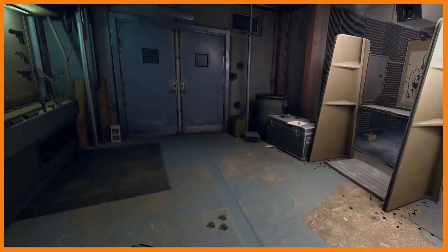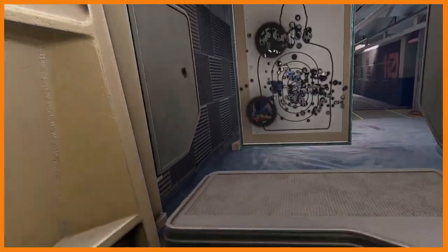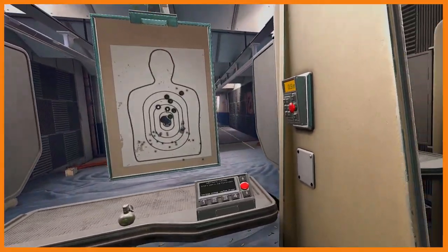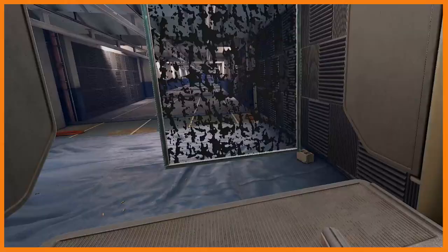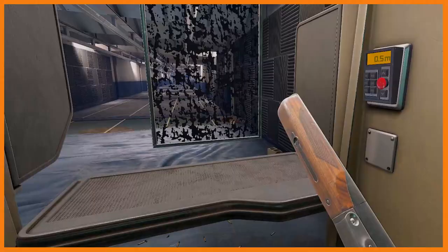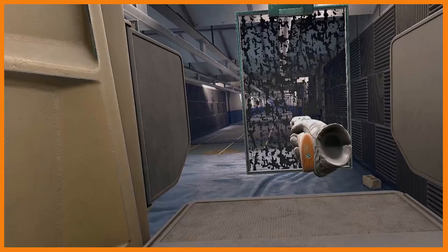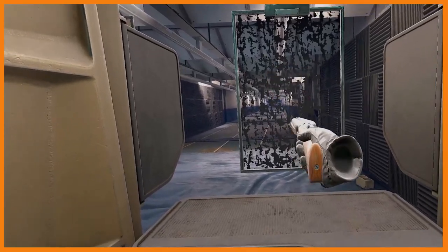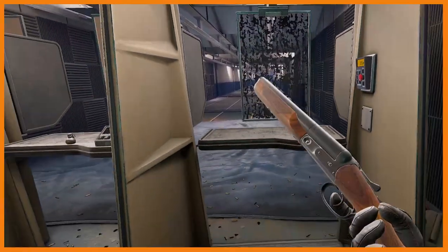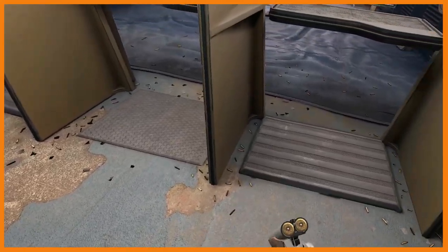Next honorable mention: the sawed-off shotgun. When you're up close with someone you can just fire and they'll be gone — one shot to the head will literally make their head explode, and one or two shots to the body will likely split them in half. It has some of the most recoil in the game. A weird thing is that shooting it one-handed actually has less recoil than two-handed. It only shoots two shots and takes a while to reload, but it's a cool gun when you need one.